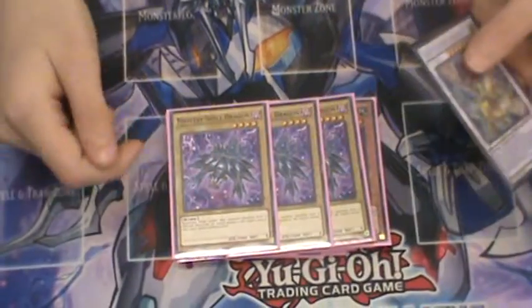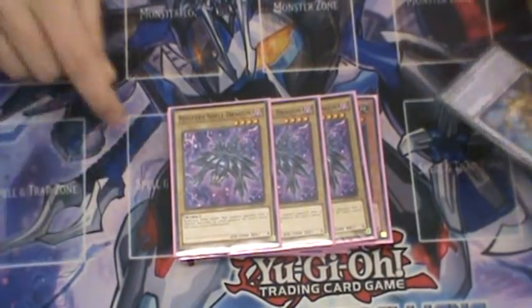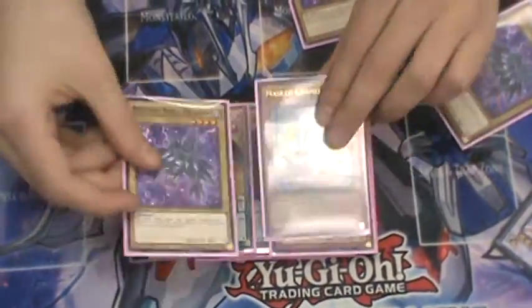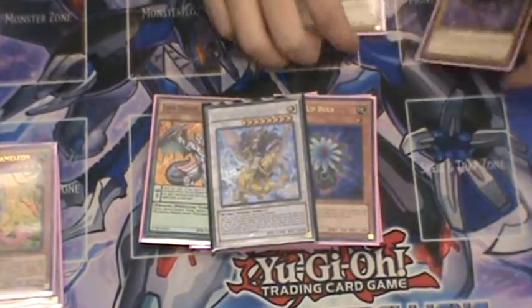The combo is: you send him, add one, Normal Summon Masked Chameleon, Special Summon Mystery Shell Dragon from the Graveyard, then Synchro summon Baxia and shuffle back your opponent's card. That's the combo. And if you do it right, you can end up with a ton of cards on board.